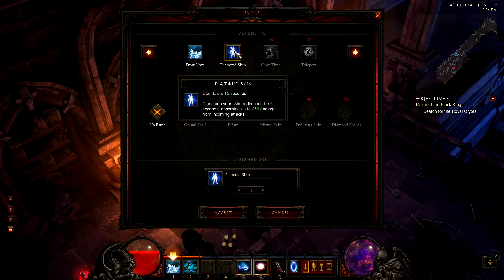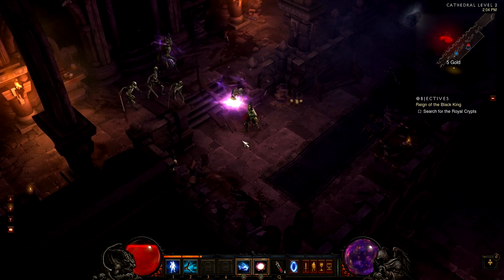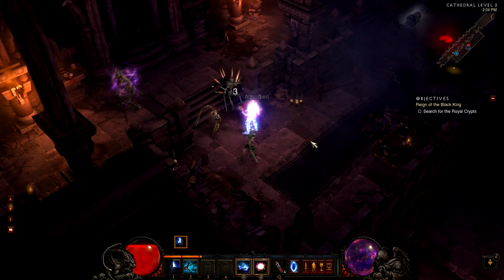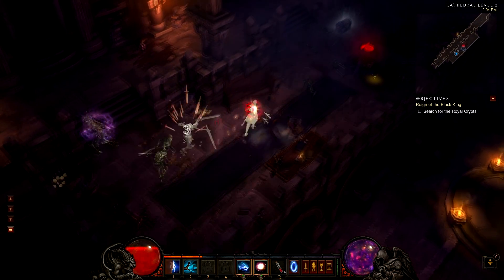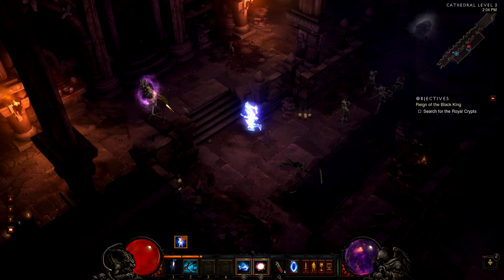Diamond Skin has a 15 second cooldown. It transforms your skin to Diamond for 6 seconds, absorbing up to 256 damage from incoming attacks. For 6 seconds you're essentially immortal and no one can damage you. The animation of this skill is just amazing — you look like a shining crystal person. Crystal Wizard, I guess.